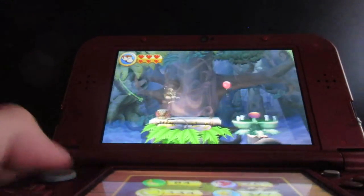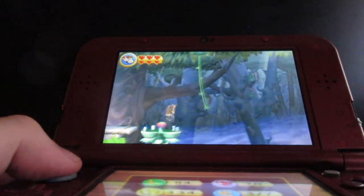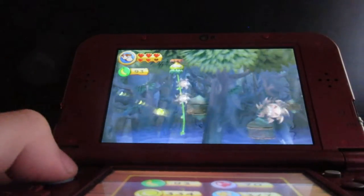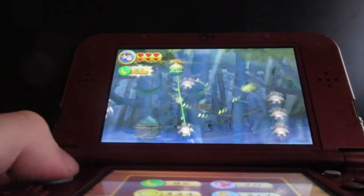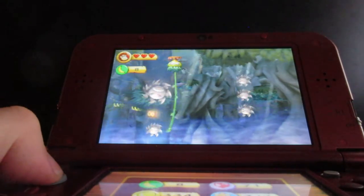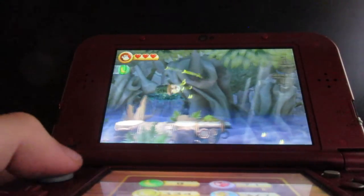Grab the vine and make your way across, grab the balloon here — unfortunately it flew away. Now here you want to be quick to grab this vine here. Watch out for these gears here; move up and down and prevent your life from being taken away while trying to dodge these. I missed the O there. Jump and land on this next platform right here.